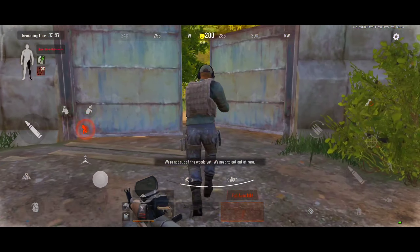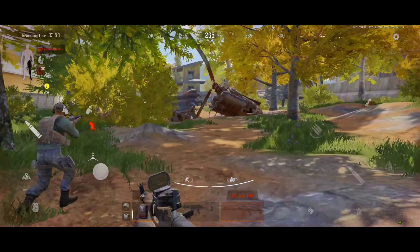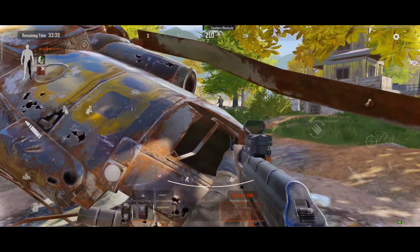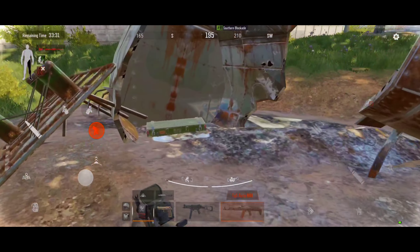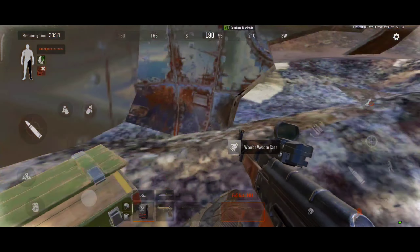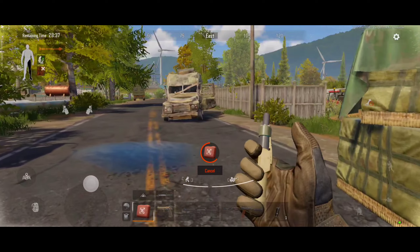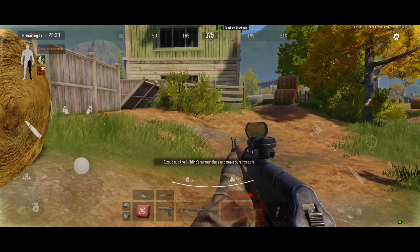We're not in the clear yet. We should leave here ASAP. Someone's nearby — stay hidden. We're done here, keep advancing. Stay alert. We'll get some rest in the cabin up ahead. Scout the surrounding areas and make sure it's safe.